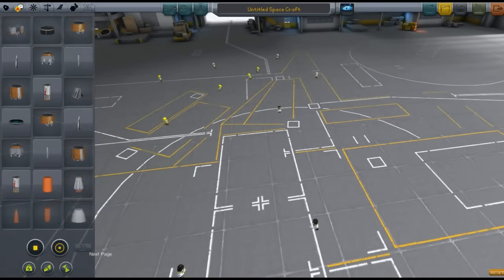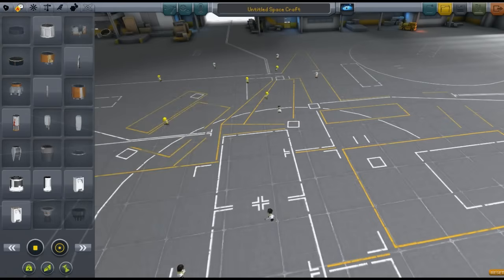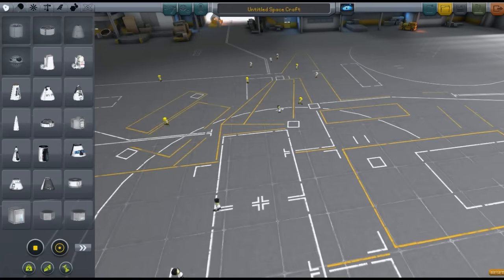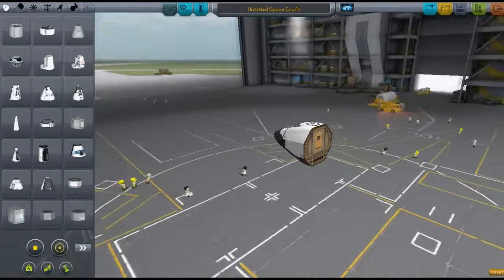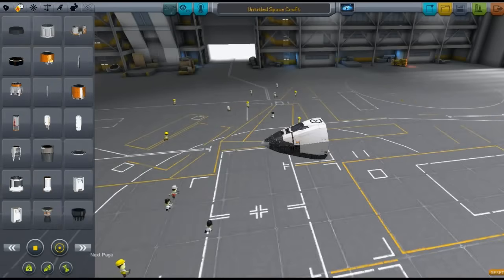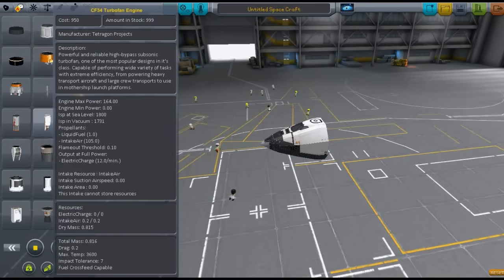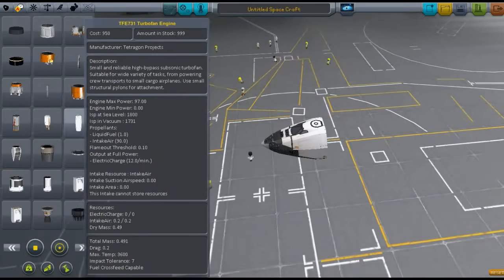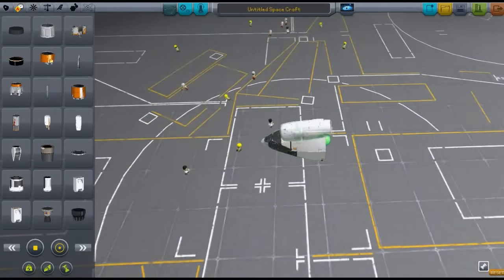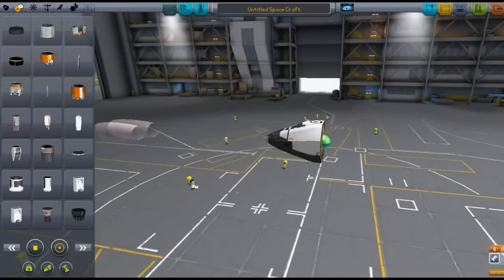Now we're going to look at the Propulsion side. Starting right here, we have the turbo fan engine, and another turbo fan engine. They're definitely meant for planes — they look like they have intakes and everything on them.